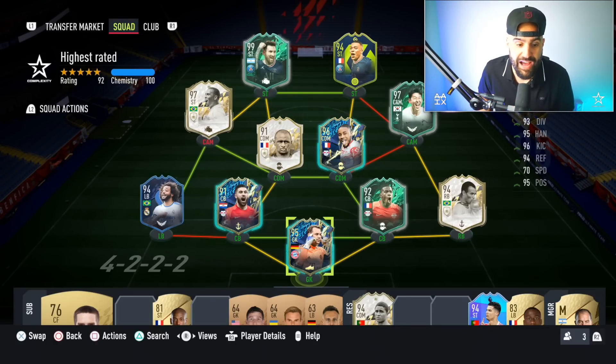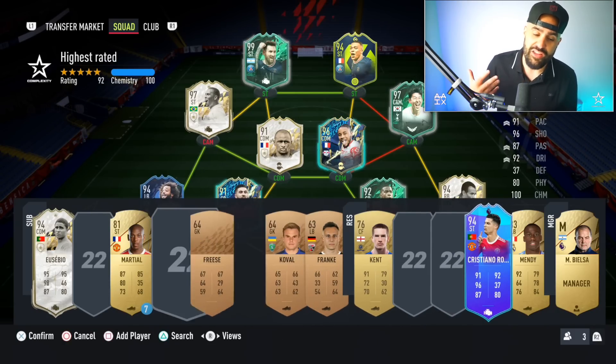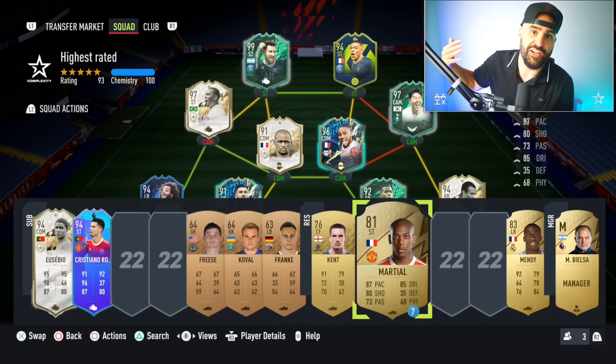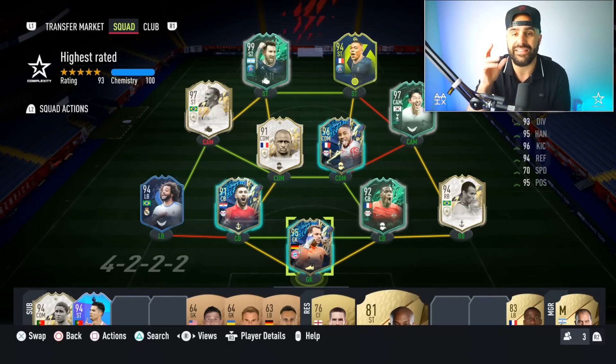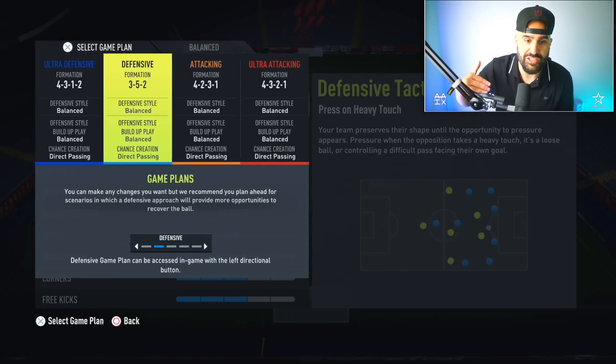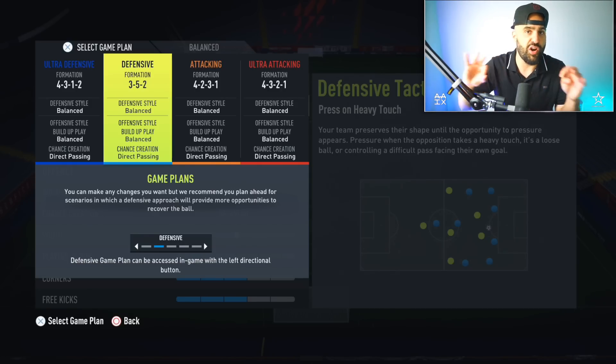What's up, I'm Skills, and today I'm sharing formations and custom tactics I've been sitting on since Team of the Season. I found out how good these were almost by accident, and I got rank one in a couple 20-and-0 runs using them. I changed something in the 3-5-2 that makes it probably the most overpowered formation in the game.